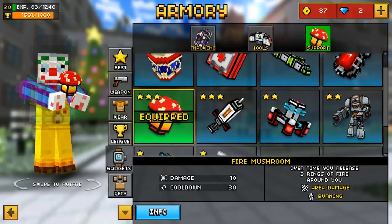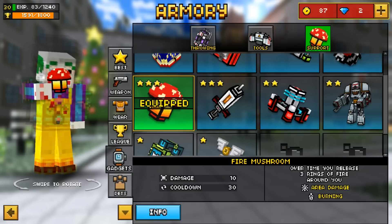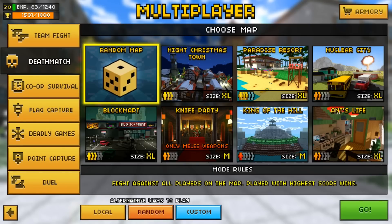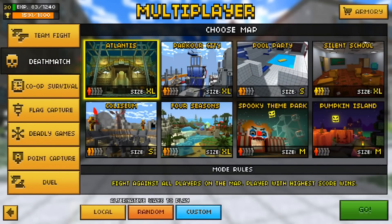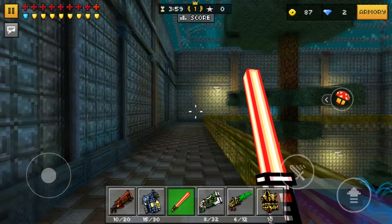Make sure you have the Fire Mushroom. If you don't have it, save up a couple of gems or coins and buy it as soon as possible because this glitch is really worth it — you're gonna get back more than what you spent. Once you have the Fire Mushroom equipped, go to Battle. For this glitch to work you have to go to Deathmatch — you can't use gadgets in Deadly Games directly. Pick any map you want; I'm going to Atlantis. I believe it also works in Team Fight, but just to be safe, join Deathmatch on any map.